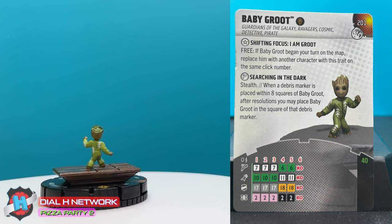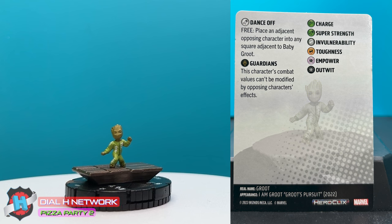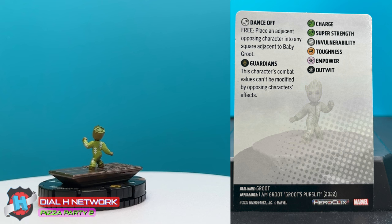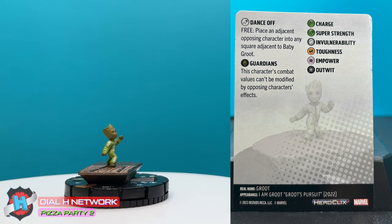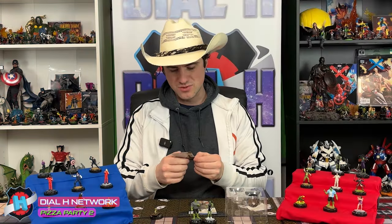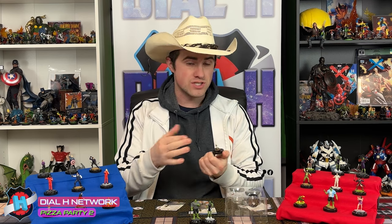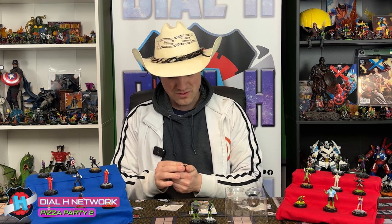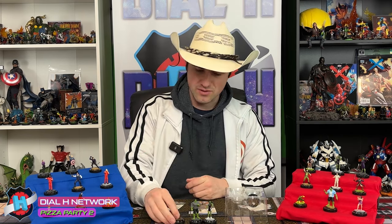His attack power on his last two clicks is Dance-Off. Free: place an adjacent opposing character into any square adjacent to Baby Groot. I like that a lot — this placement is really cool, kind of just moving them around you. You can wait for him to get to those bottom clicks on a different shifting dial, shift into this one. He also has outwit on those clicks. He has a good defense. Baby Groot has great reducers too, invuln and toughness. I really like this dancing little Baby Groot.